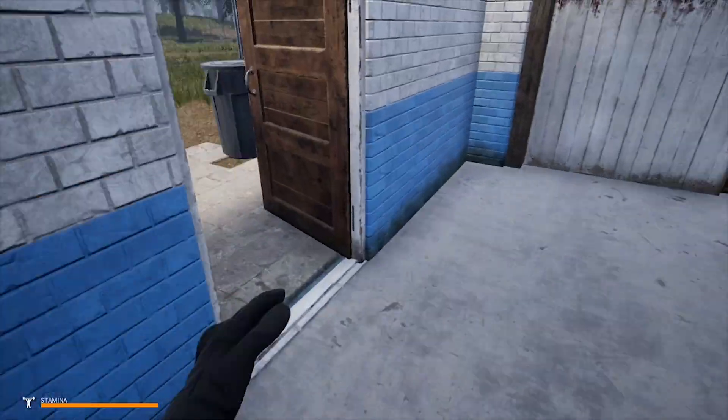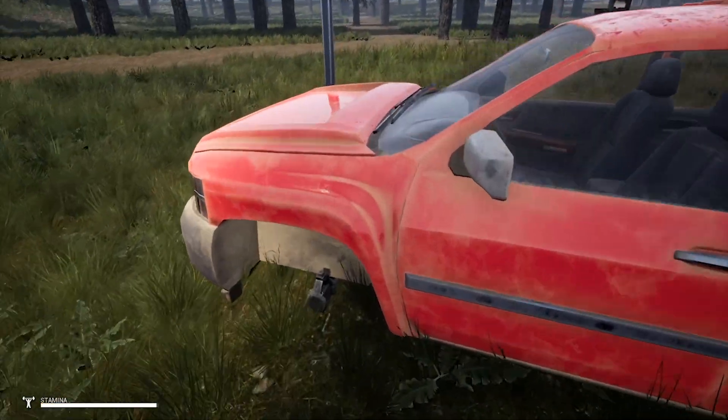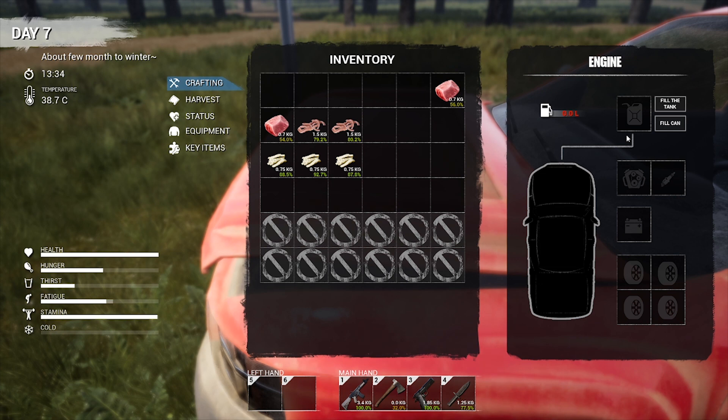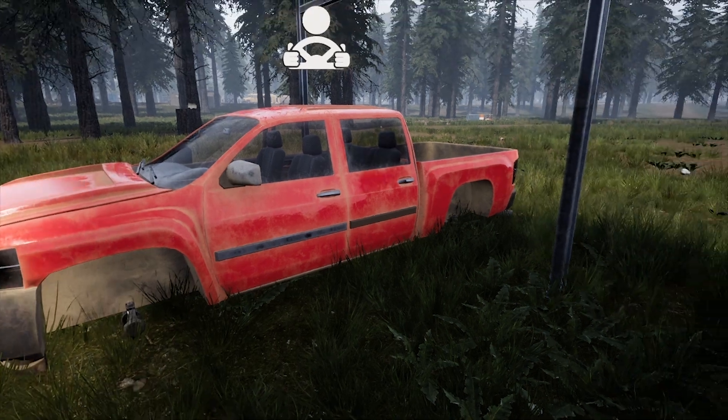Remember all of these things when you go to a car. I was very lucky to find this car over here. If you open the hood you can see you're gonna need fuel, an engine - which we have three of - two spark plugs, one battery, and four wheels. So we can actually use all this stuff and get this car up and running.